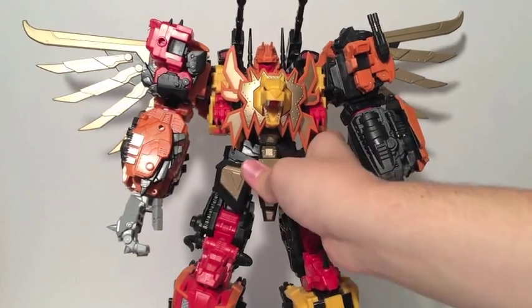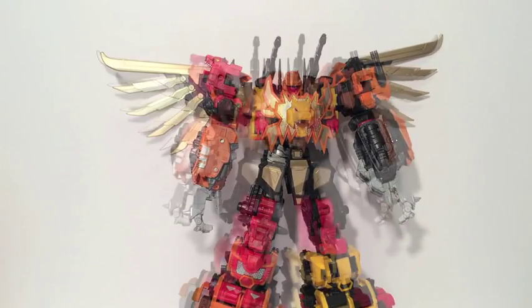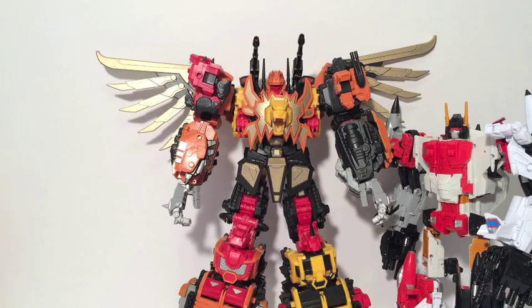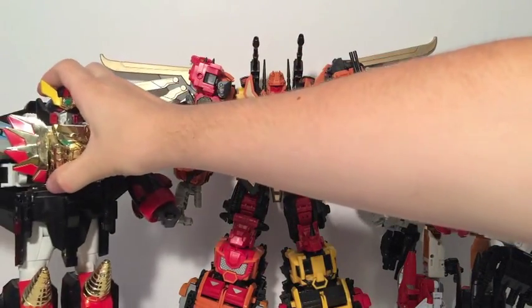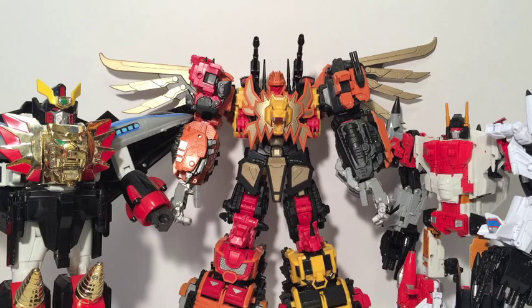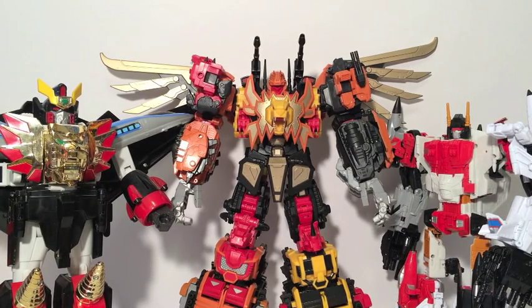In order to properly show off the size of this guy, let's bring in a couple of size comparisons. First up, here he is next to a modern Hasbro combiner — Transformers Generations Combiner Wars Superion. And here he is next to Deluxe King of Braves Gal Giger, which you can see they have a lot of similarities in design. This guy is massive — this is one of the largest Takara robots I own. Superion is no slouch; he is the tallest of the Combiner Wars combiners, and yet Predaking here is standing above them all.